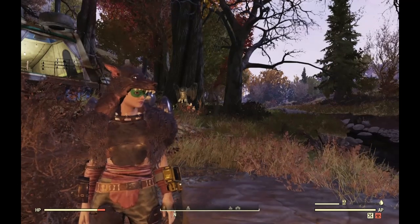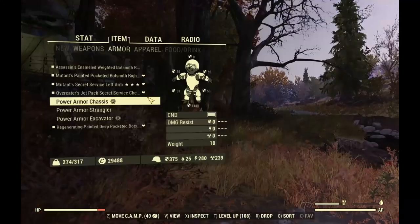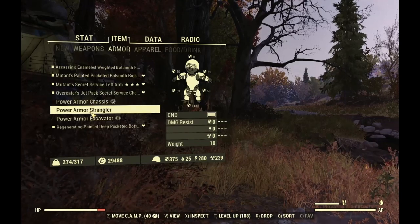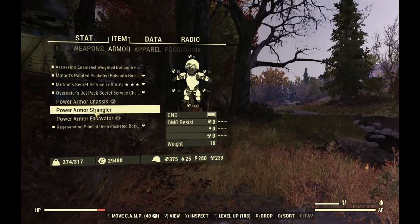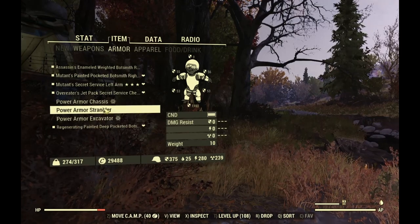So let me go to my Pip-Boy here. I've got my power armor — see, you can't name it. Instead of just showing 'power armor chassis' over and over, you can actually name this, right?